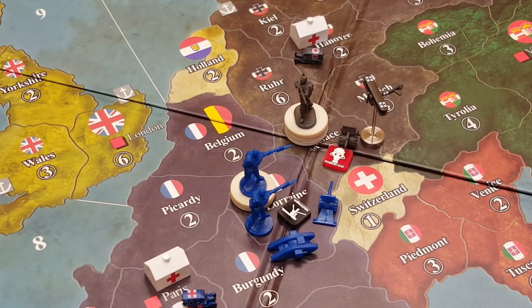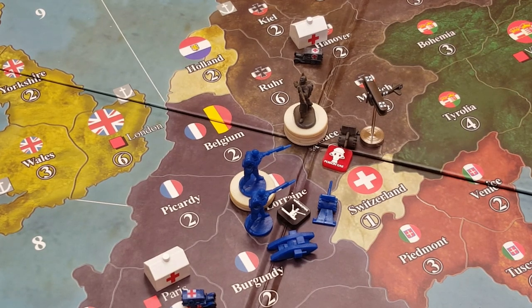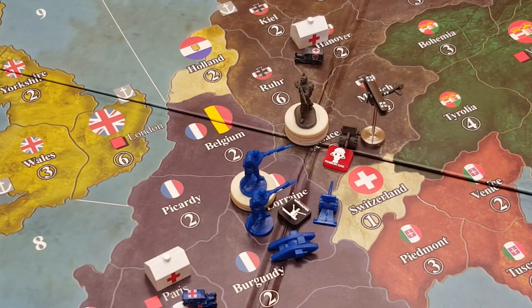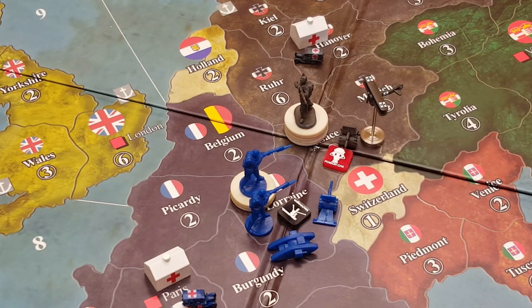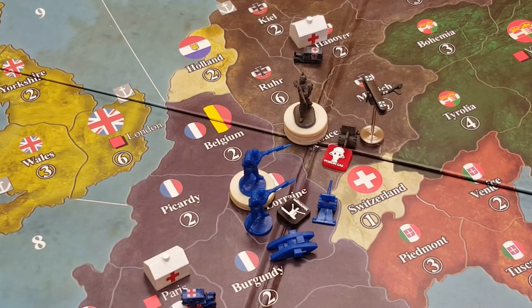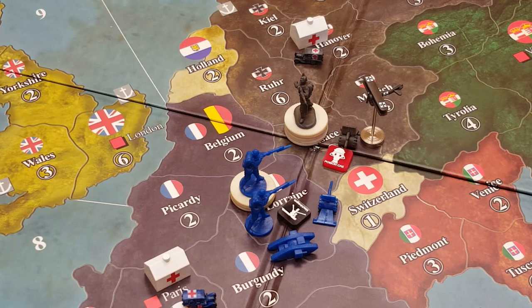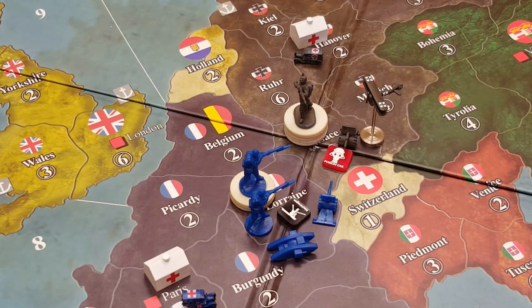Anybody that's read about World War I knows it was a crazy slaughterhouse in terms of the types of weaponry introduced, given the battle tactics of the time. Estimates of military deaths for both sides on the Entente and the Central Powers ranged from approximately 11 million casualties up to 23 million. The wounded were treated for a variety of injuries, namely artillery barrage, machine gun fire, and poison gas.